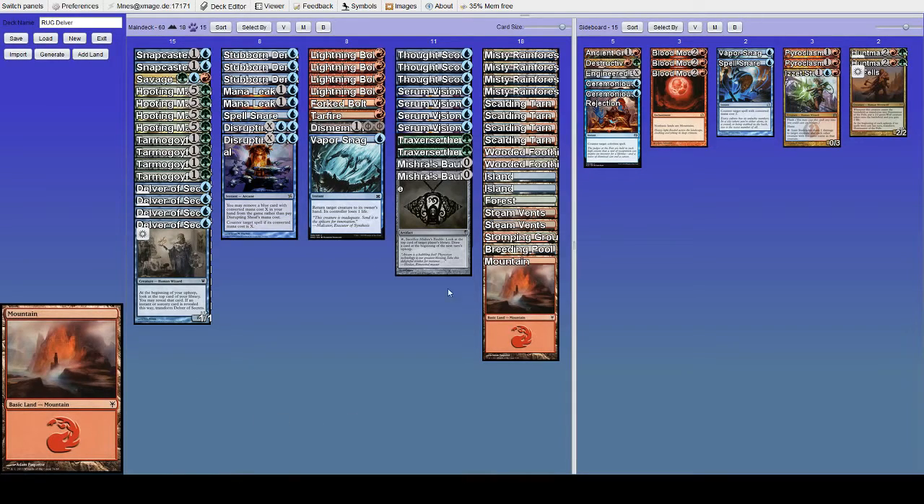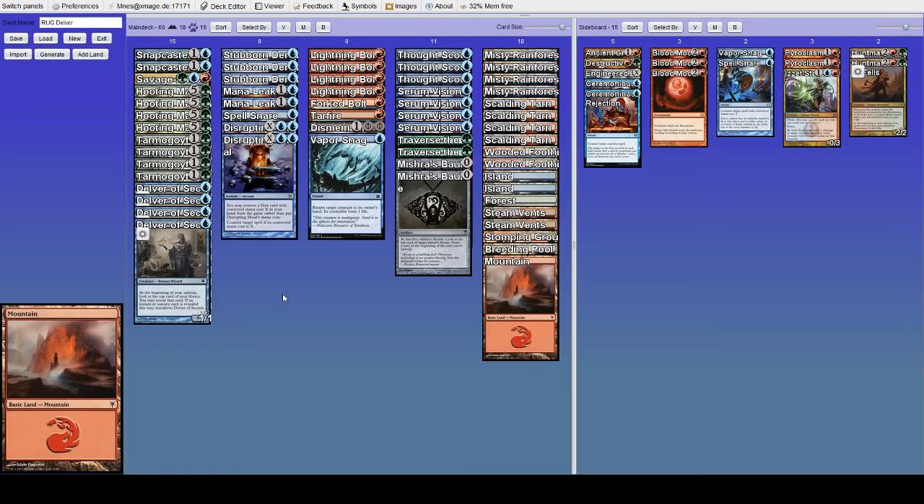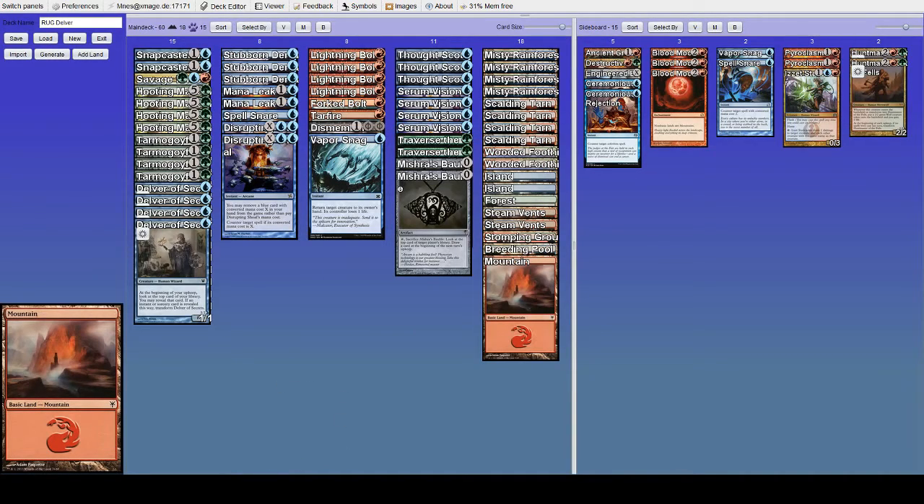We're a tempo deck so we're not always in the control role — sometimes we are the beatdown depending on both players' hands. But pretty often we want to deal with their threats, play a clock, and slowly get them. We don't usually want to send bolts to the face. It is pretty often that we want to race because they get Island Walk so we can't block anyway, but we're not truly racing because we still want to aim disruption at their board rather than closing the game out as quickly as possible.